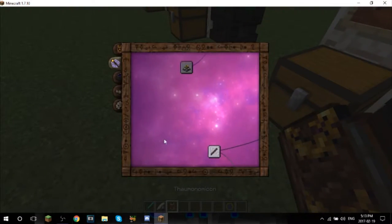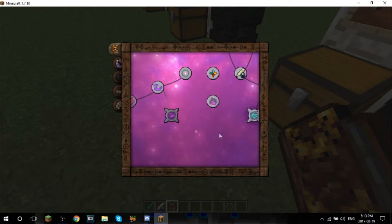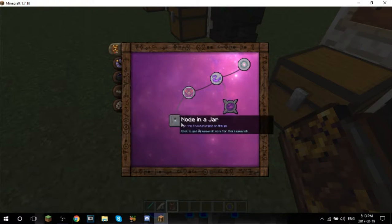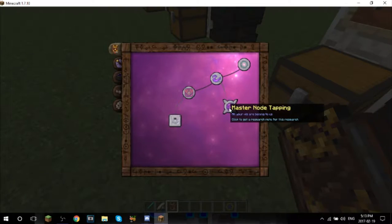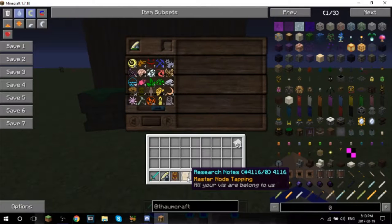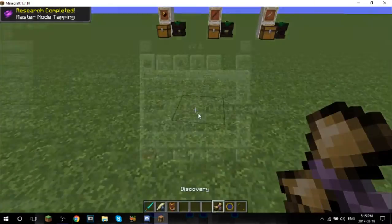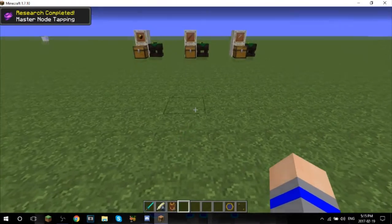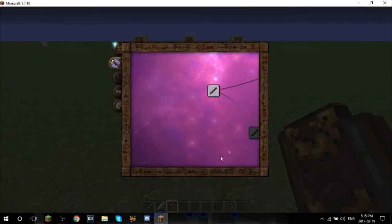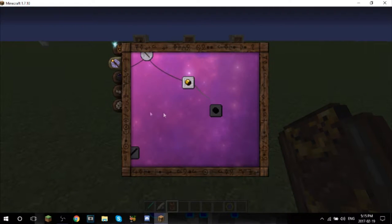If I'm not mistaken, you can unlock more wands - we need to unlock this, I believe. Let me just unlock master node tapping, I will be right back. Alright - just, there we go, master node tapping, just that easy. And that did not unlock this - why did that not unlock this? One moment, let me just find what we need.